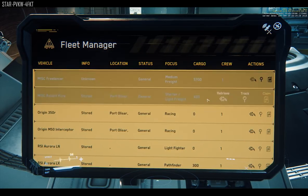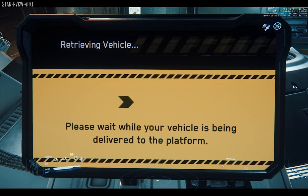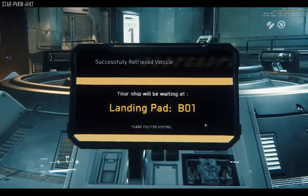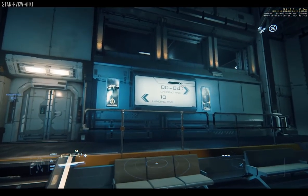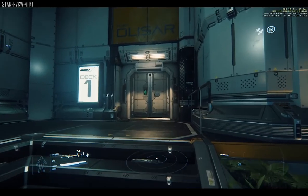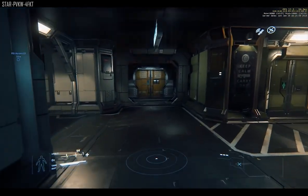The final column is actions: you can either request the ship, track it, or file a claim. If you hit request, wait a few seconds and the screen will let you know what landing pad to head to. Press the S key to walk backwards and leave the screen. Then, using your HUD or the signs of the station, locate the landing pad number and head off to get your ship. Currently tracking doesn't work, but I assume its intention is to show the current location of your ship — useful if you've left it somewhere like Daymar.